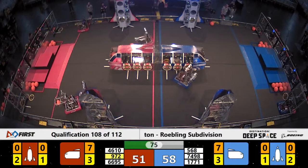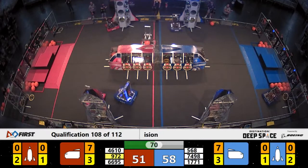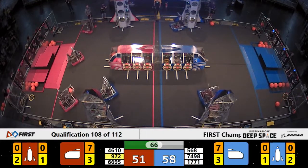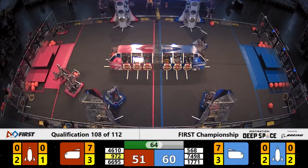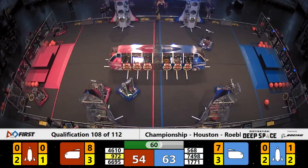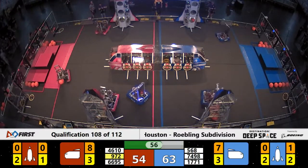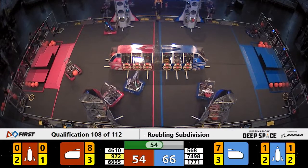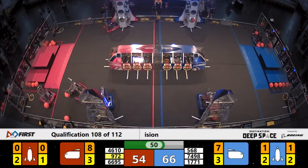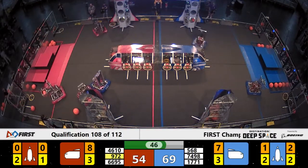Ironclaw tries to put a piece of cargo into the cargo ship — they miss. They quickly run it down, come back, and drop it in successfully. 74-98 Wingus and Dingus putting hatch panels onto the Blue Alliance rocket ship. 1771 runs down a piece of cargo near the Blue Alliance end zone, maneuvering around. Looks like they want to place it into the lower level of the Blue rocket on the near side — they're successful.